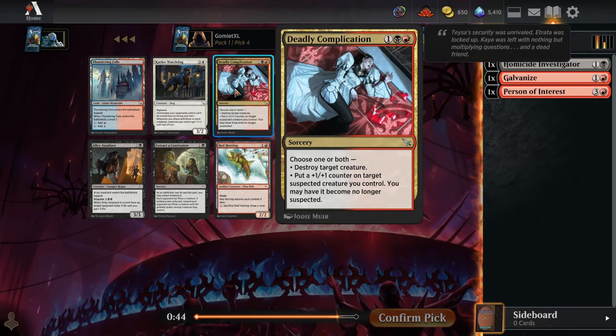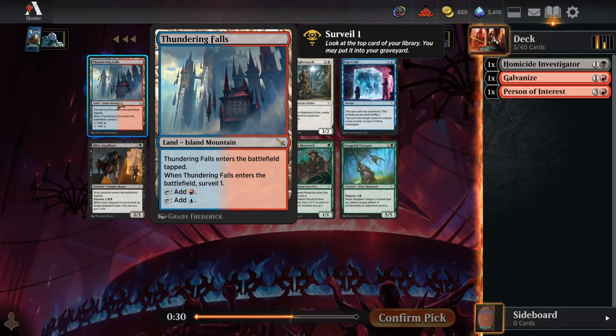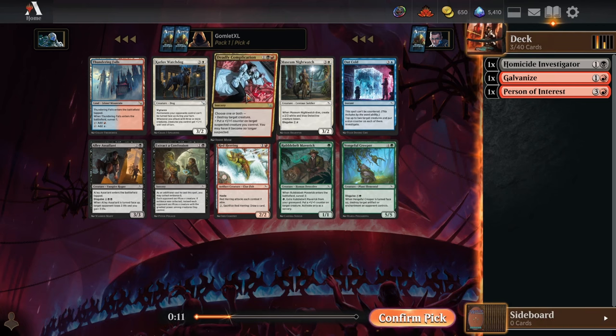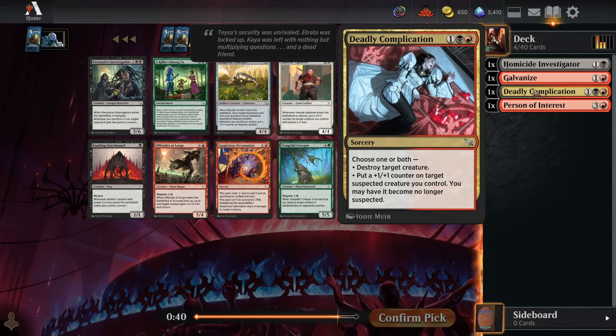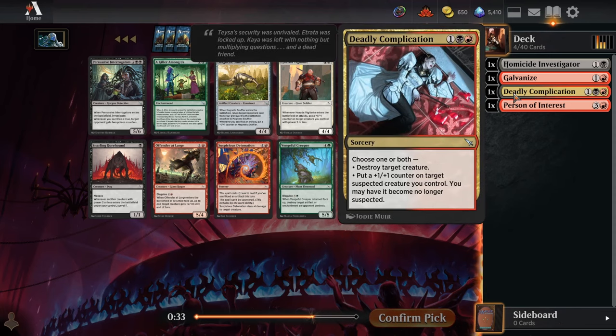Pick four has excellent Rakdos removal with Deadly Complication. Alternatively we could take Extract the Confession because if we're pushed off red but still on black, it'll still be playable. We could also take a blue-red dual land speculating on moving into blue for our third color. You do tend to want to be at least two colors splashing a third in these Chaos Drafts, because there are only five two-color pairs in the second and third pack.